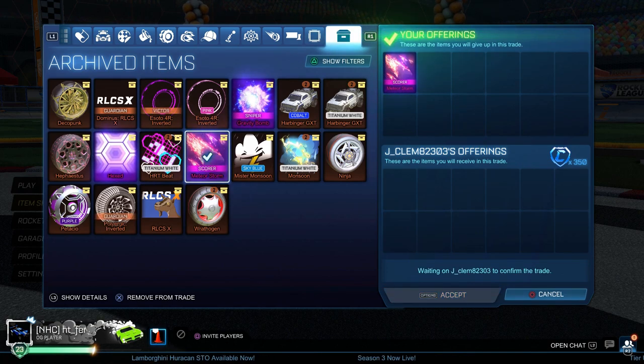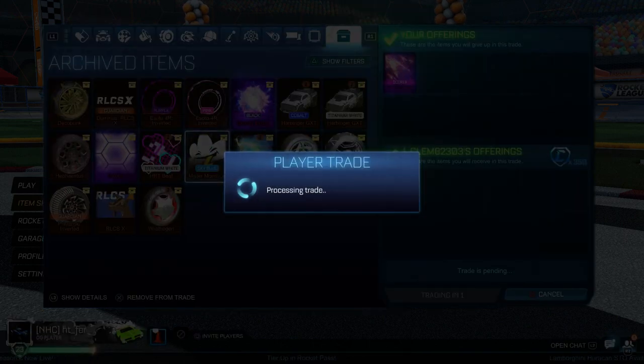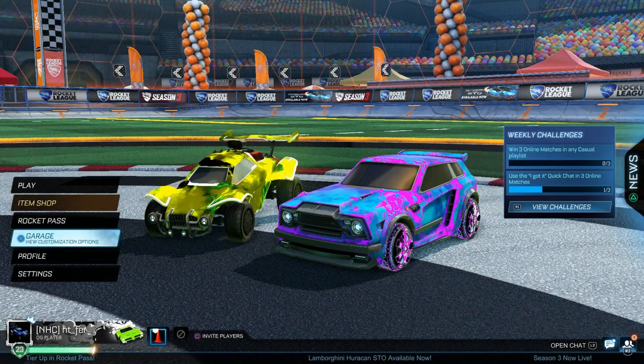Now I'm selling this unpainted Meteor Storm for 350 credits. I got this last episode for 100 credits under minimum price, so I'm making an easy 150 credits profit. I do aim to make 150 credits profit on each black market — that way I know I'm making a good amount and I can set the standard from there.